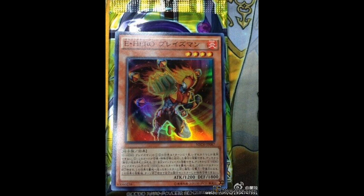I would say that it's not quite as good as Shadow Mist, but few heroes are going to be as good as Shadow Mist. Anyways, it's called Elemental Hero Blazeman. It's a level 4 fire warrior monster, 1200 attack, 1800 defense.